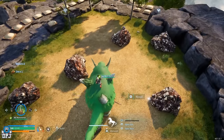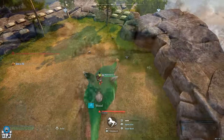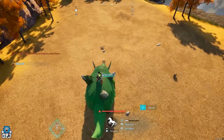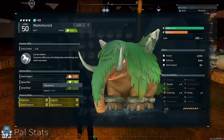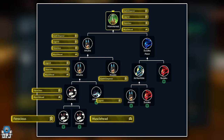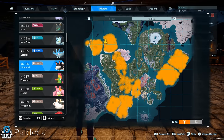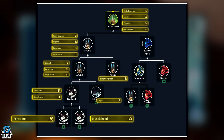Next up we have another ore mining powerhouse that 99% of players completely skip over: Mama Rust. It could be even better than Astigan for outside-base ore farming — it breaks down multiple rocks faster than Astigan, the cooldown is much quicker, and it's easier to breed. The passives you want are: Earth Emperor, Legend, Ferocious, and Musclehead. To start, get yourself a Dire Howl with both Ferocious and Musclehead on it — grab a load of Dire Howls until both passives are found, then breed them into one. Once done, get yourself Jet Dragon, the level 50 world boss. Breed Jet Dragon and Dire Howl together — this guarantees you an Anubis, and you want that Anubis to have Legend, Ferocious, and Musclehead — nothing else.